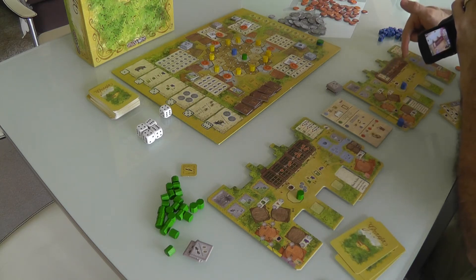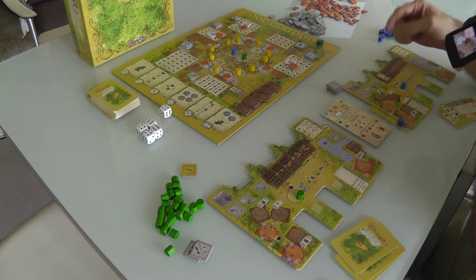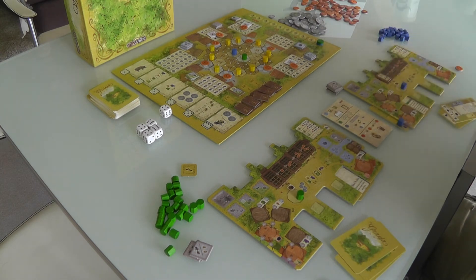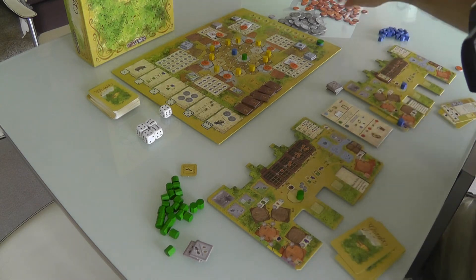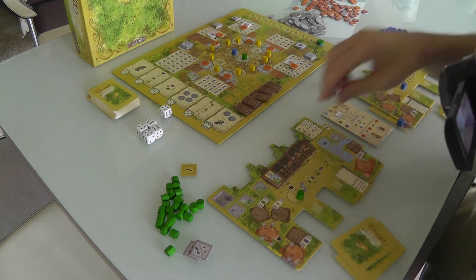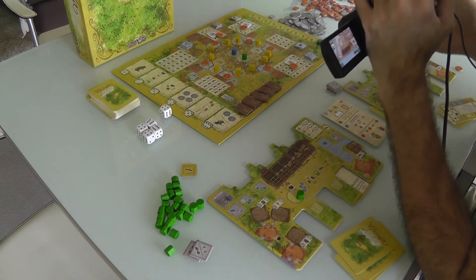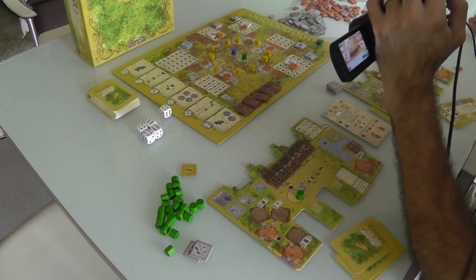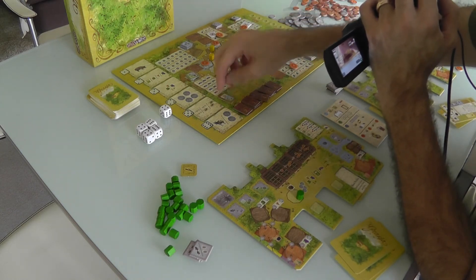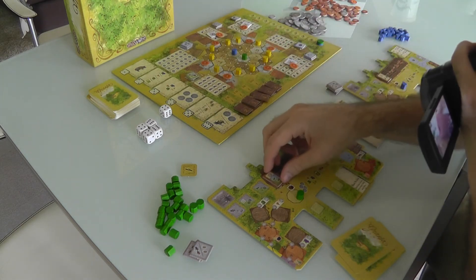As she builds more roofs, she'll start earning victory points as her house gets bigger. It's a one-time use special bonus she can activate whenever she wants. Now it's my turn — I pay $1 and take the siesta roof. Over the course of the game, roofs get significantly more expensive: $1 in round 1, $4 in round 4, and even more in round 6. So I'll buy while the buying is good. We have finished phase 1 — the farm phase.